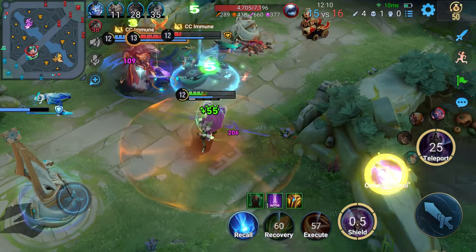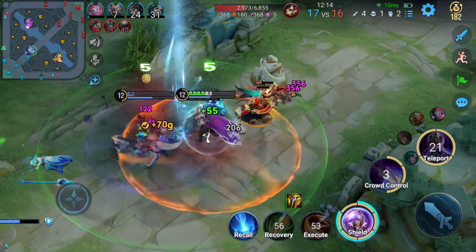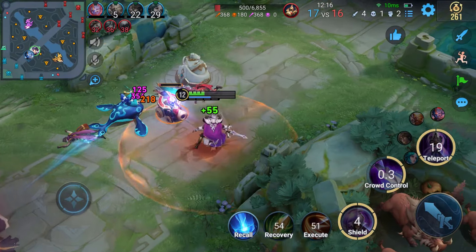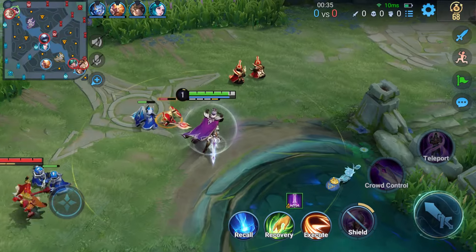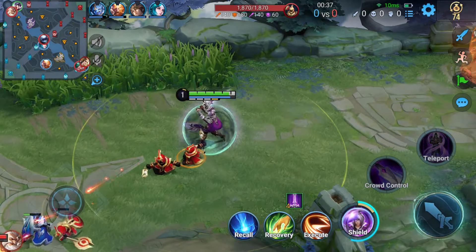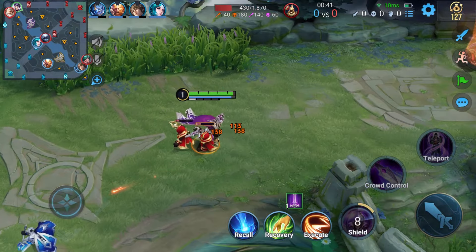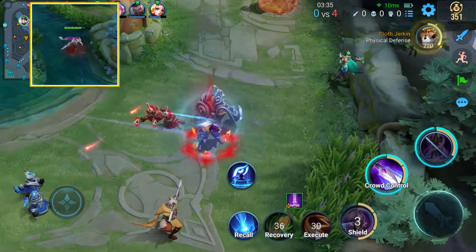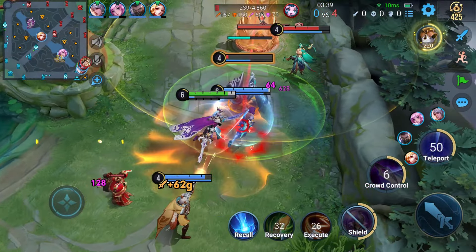Note that stage 2 of the ultimate can be used flexibly depending on the situation of the battle, though it is most often used to provide emergency support or to retreat from combat. At the start of a match, Lubang can choose to clear his lane with skill 1. After unlocking his ultimate at level 4, he can clear the clash lane first, then teleport to teammates to help them.